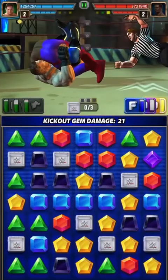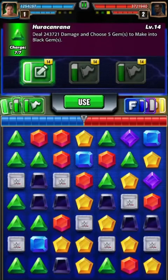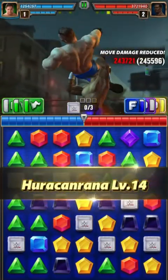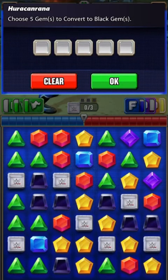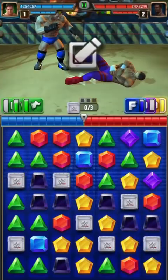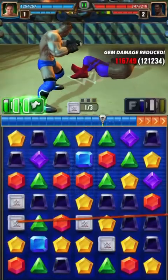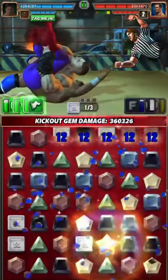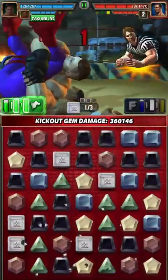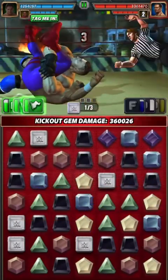That is what I like to see — this is actually going to help Shamrock a lot. 243,000 damage there. I want some green cascade... bam, boom, and I pin him. It's 360,000. Look at that — it is not even a challenge for Shamrock. And that'll end the match.